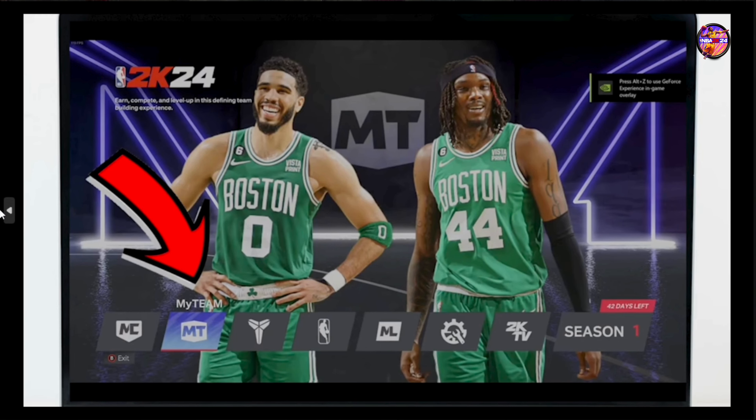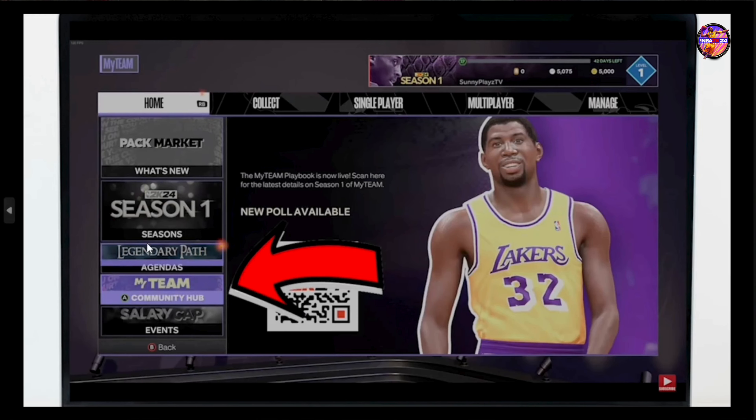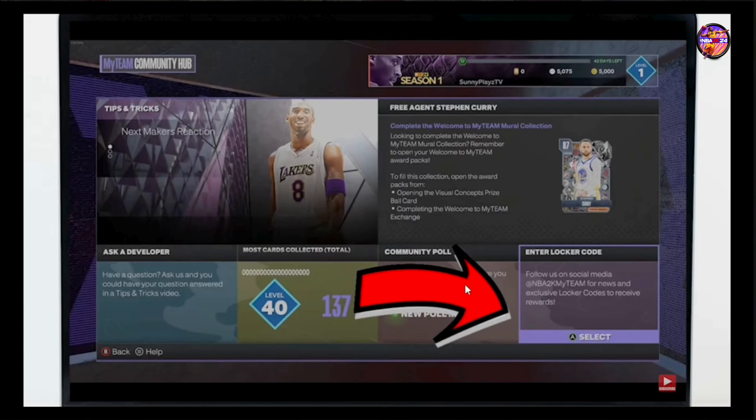Access My Team or Extras. From the main menu, you can either choose My Team if you are looking for team-related rewards, or Extras for other types of rewards. Select Locker Codes. For this video, I will be selecting My Team. In the chosen menu, you will see the Locker Codes option — go ahead and select it.